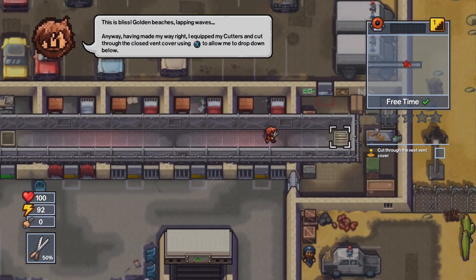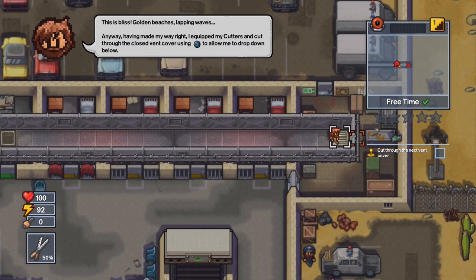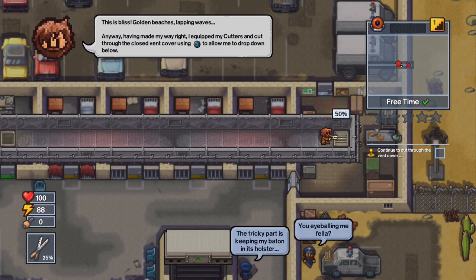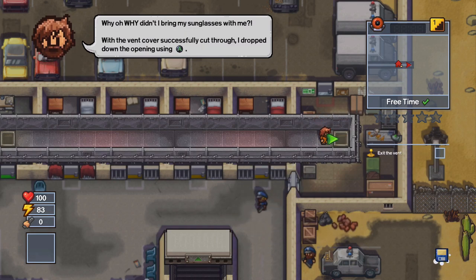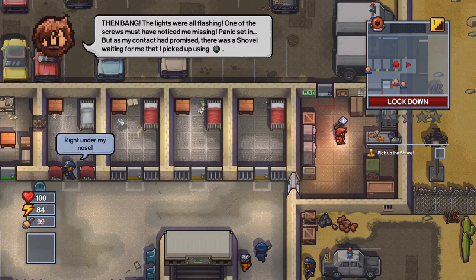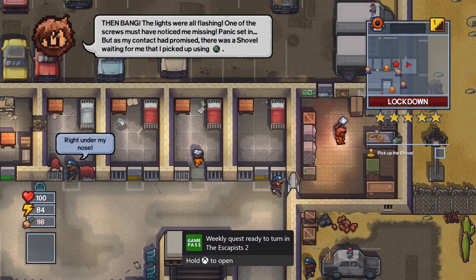Go over to the right and use the cutters one more time on the second vent. We are just about to trigger a lockdown. As soon as you press A to drop down through the vent, that is when the lockdown should get triggered and your weekly quest should complete at that point.